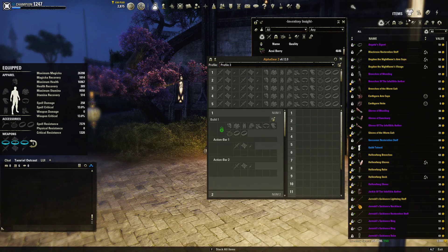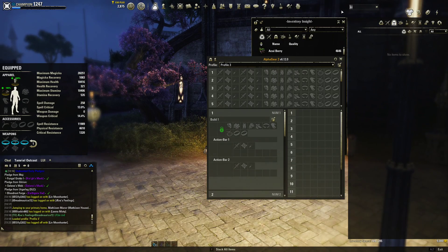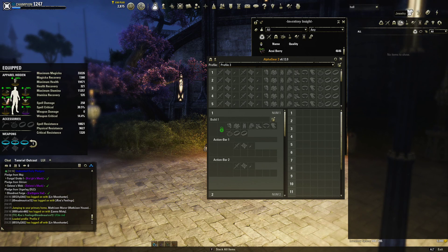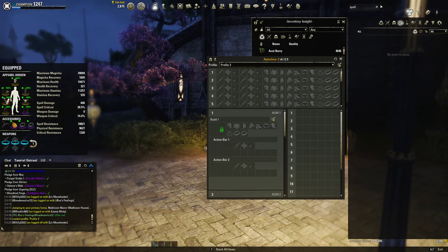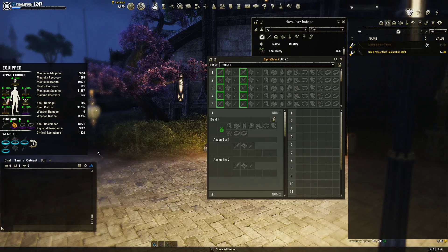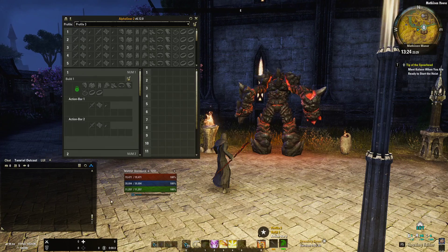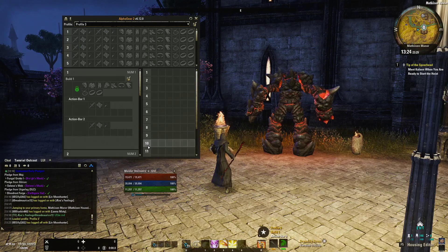I also have no gear on, so I will go with something I think I will wear often as a healer. I'll put on some Symphony of Blades and some Hollow Fang. So I have all my armor on. Alpha Gear shows you the quality of the items — I have one item in purple because it's not the right trait. I'll pair this for now with some Spell Power Cure. Olorimo is also a great choice, but I chose Spell Power Cure — maybe this is a setup where I can't keep easy Olorimo uptime on the whole group.